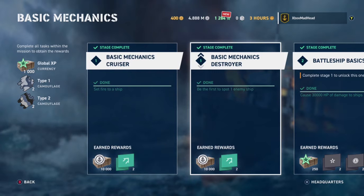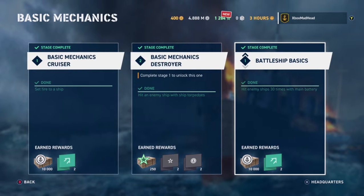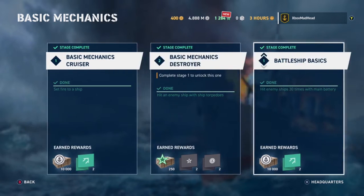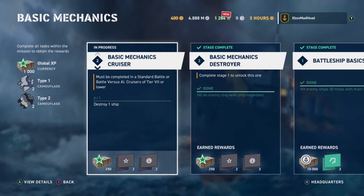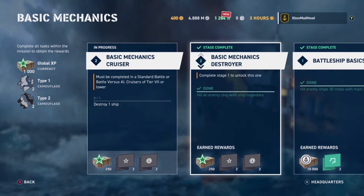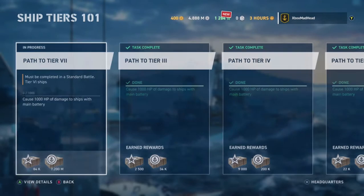Hit an enemy ship with torpedoes and you'll get that second task done too. Then there's cause 300,000 damage to ships - not hard at all - and hit any ships 30 times with the main battery. I've done most of these without even realizing it. Let me look at some of the Ship Tiers challenges.